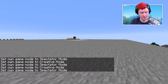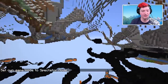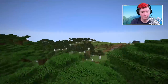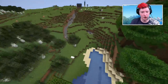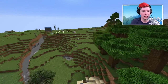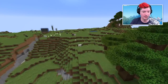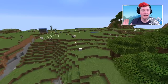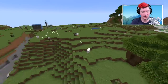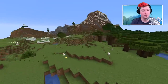While in spectator mode, use your scroll wheel to control movement speed. Scroll up to move faster, scroll down to move slower — all the way to where you don't move at all. Even if you're sprinting, one click down makes you move super slow. If you want cinematic-style shots without installing mods, scroll your wheel all the way down for a very slow, stable movement.